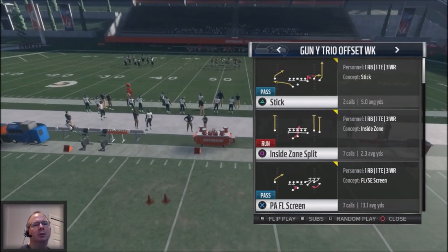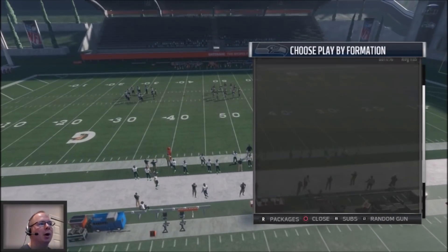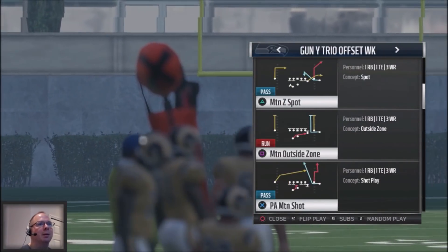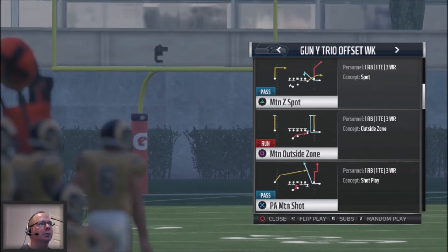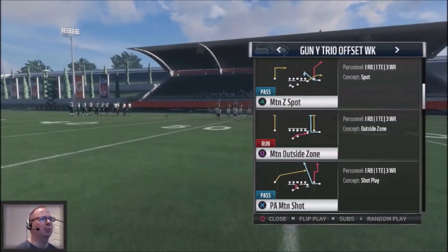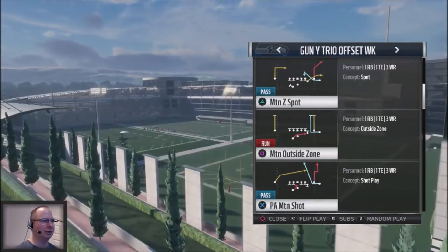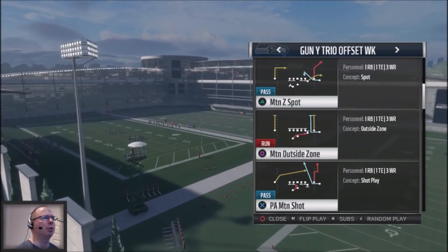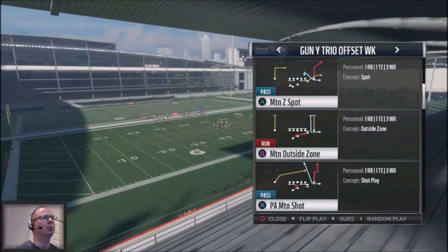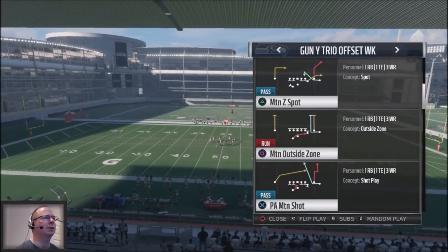This is going to be a four-part series. I'm going to show you a motion scheme out of this particular playbook, and then I'll break down about four other plays so you can sprinkle this into your scheme. We're going to take a look at setting up the play action motion shot. This comes in a well-balanced scheme because you have the motion outside zone and the motion Z Spot. We're going to look at the running plays to set everything up for the play action motion shot, which is going to allow you to hit your opponent deep against cover four-type coverages.